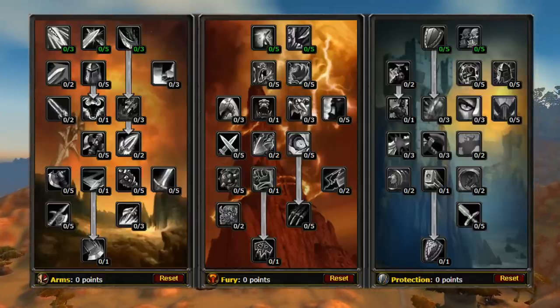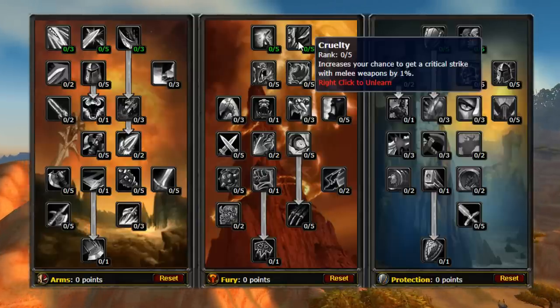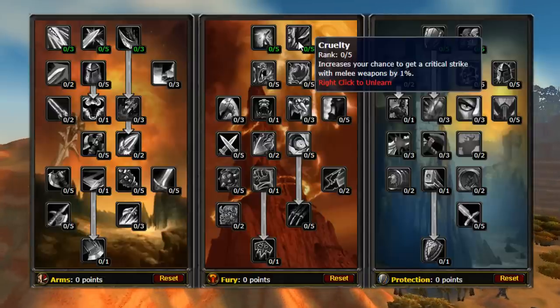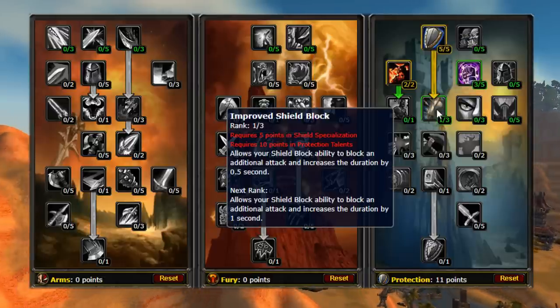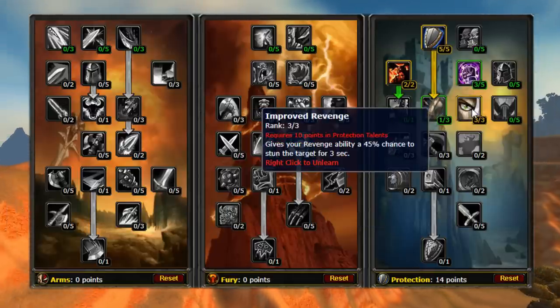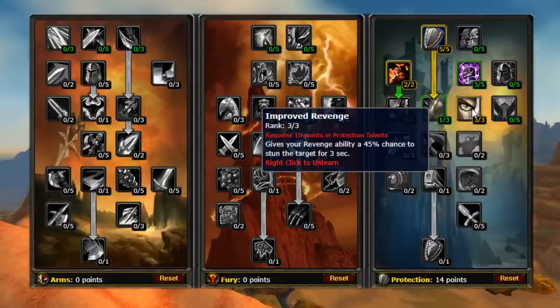This build helps you a great deal in tanking dungeons while leveling up and provides you with a lot of options as to how you can level, whether it be dungeons, questing, or more. Typically, you would want to execute this build in a similar fashion to Dual Wield Fury while out in the open world. However, you do have access to an emergency shield swap into an Improved Shield Block to help you recover a bad pull. By stopping two extra attacks, then stunning off Improved Revenge, it could mean the difference between life and death.